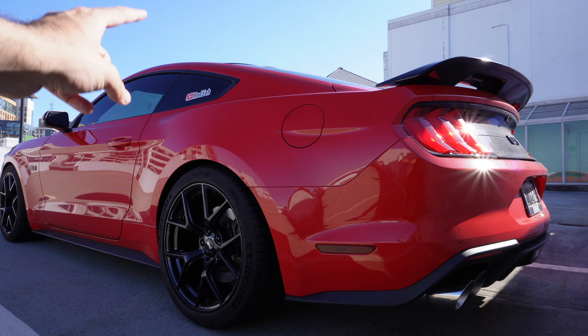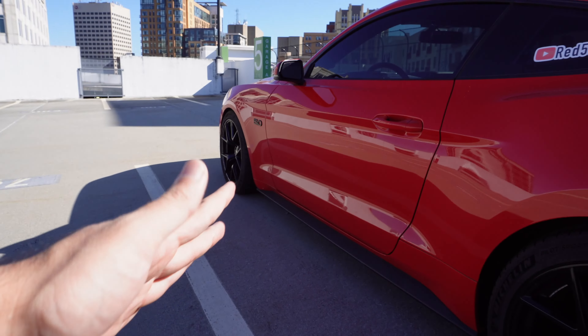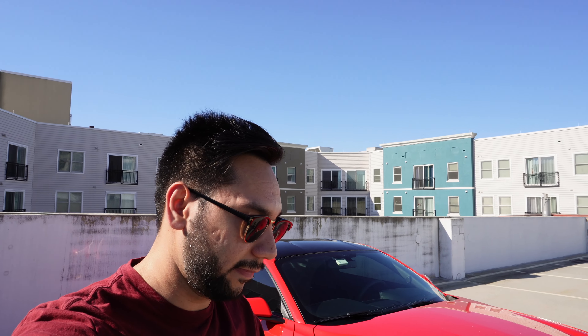The car is also lowered — I have the Steeda progressive springs, which dropped the car about an inch in the rear and an inch in the front. The springs completely changed the way the car looks. Even on the stock wheel setup, the lowering springs made a dramatic difference. The best part is that on the forums people recommend Steeda springs because they drive almost like stock — maybe 10% harsher, which is not bad. However, if you drop 1.5 inches or more with other springs, you'll deal with a very stiff ride, which might not be ideal for a daily driver.